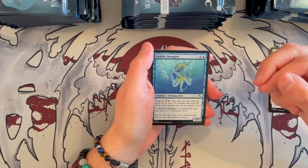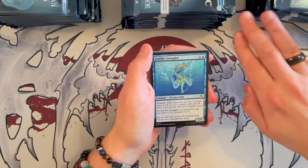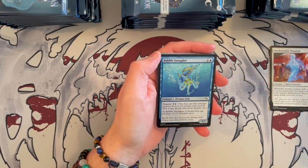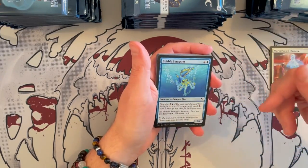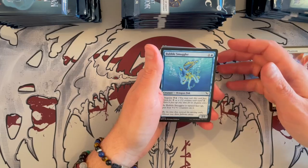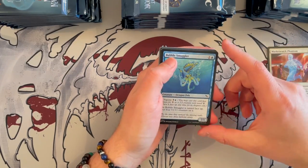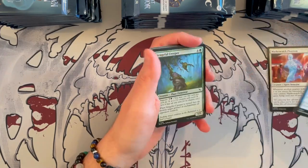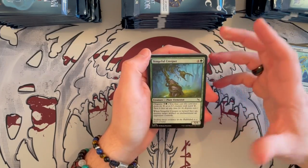Bubble Smuggler — this is a disguise card. It's a 2/1 that costs 2, it's blue. You put it down as a 2/2 creature face-down for 3, basically what old morph used to be, except it has ward 2. Then for the disguise cost, you flip it, and whenever you turn it face up, you put 4 counters on it, becoming a 6/5. Pretty good in the late game. Vengeful Creeper is a 5/5 that costs 5, a Planar Elemental, it's green. Disguise is for 6, and whenever it turns face up, it destroys a target artifact or enchantment an opponent controls. A 5/5 for 5 or 6-ish is not that bad.